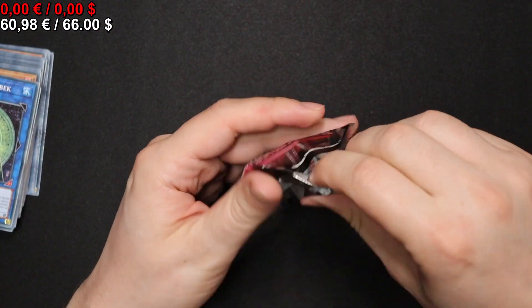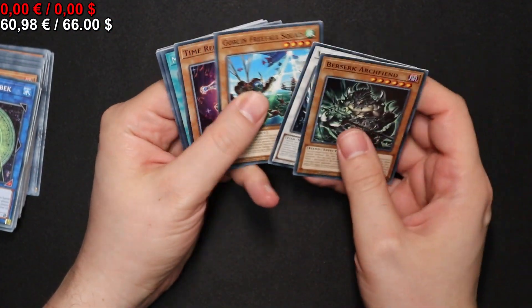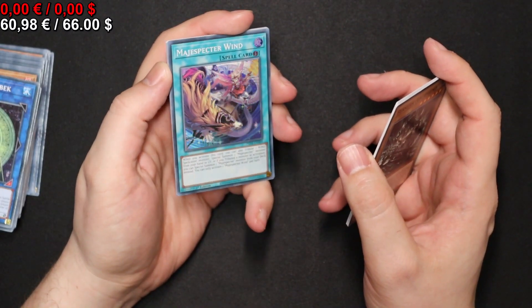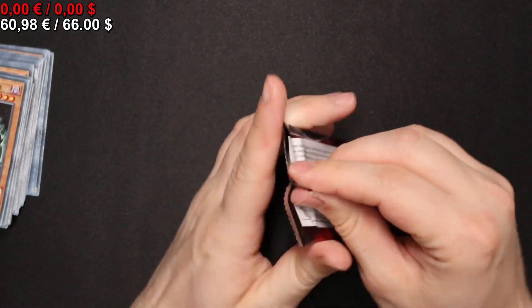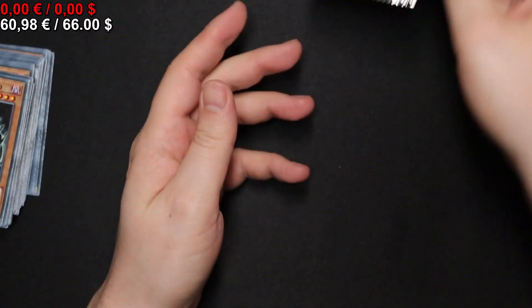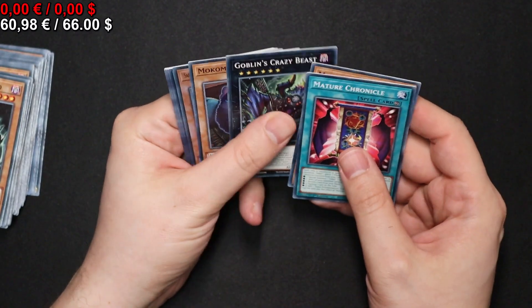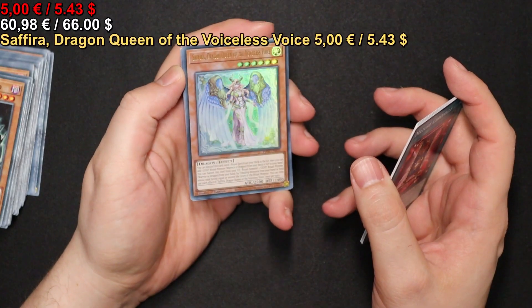On to the next pack we go. Here we have a Match Spectre Wind. Moving on, we have our third Algesia Saphira, Dragon Queen of the Voiceless Voice.